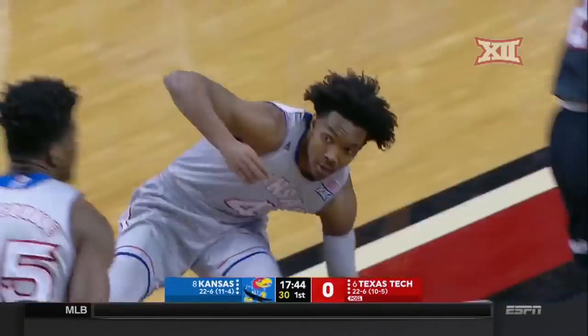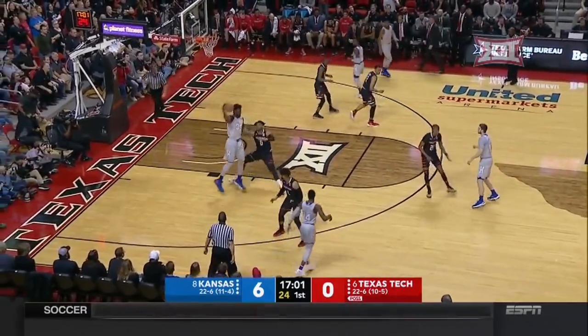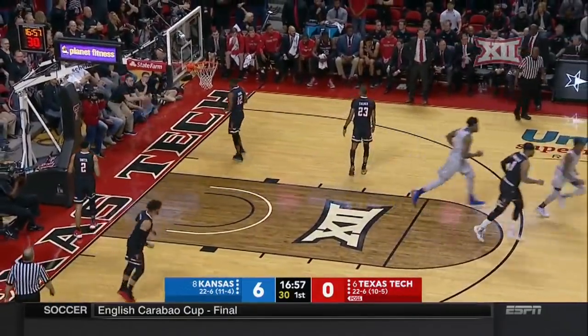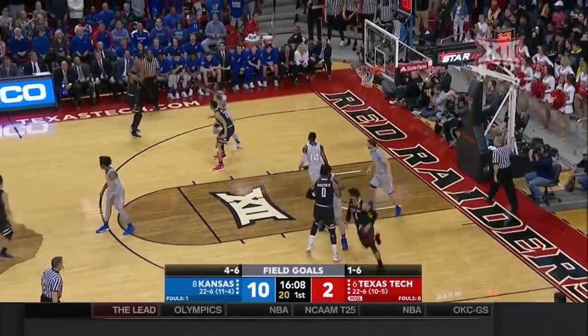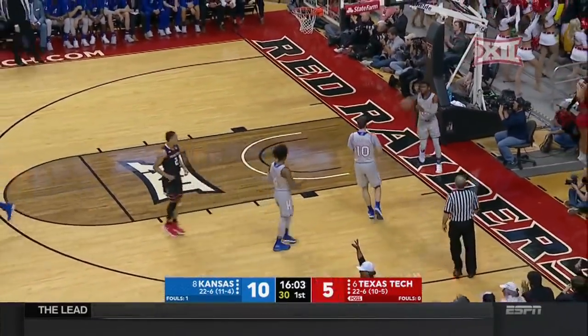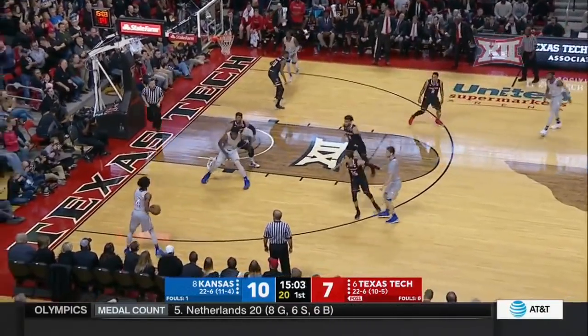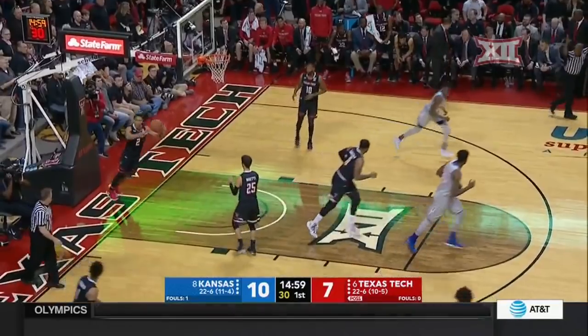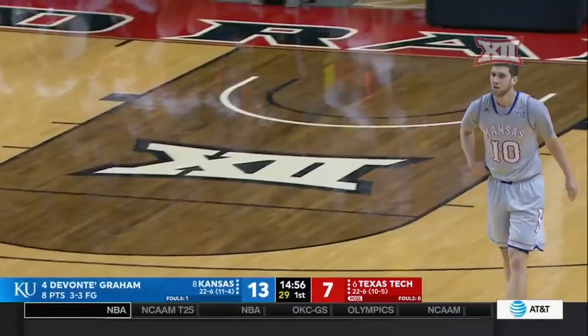Devontae Graham knocks down a three. Bob Knight's motion, and they have not gotten good shots. Azubuki discards Hamilton. Off that screen, and you've got nothing but open space off the screen. A wing three for Naeem Stevenson. Hamilton can knock that shot down. Great pass. McKyler got to Graham, one senior to another. What a lethal duo they are.